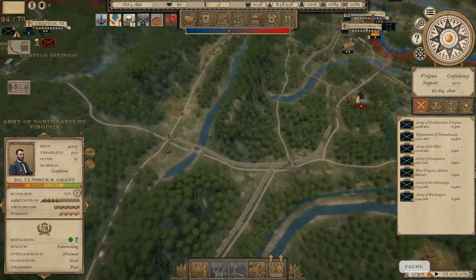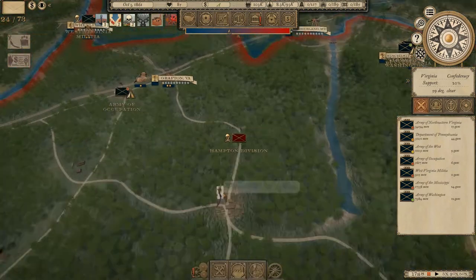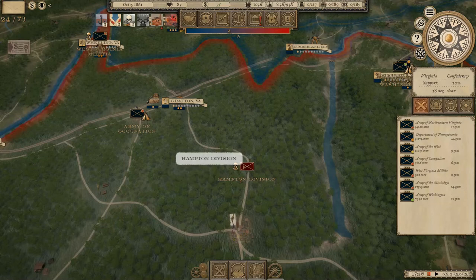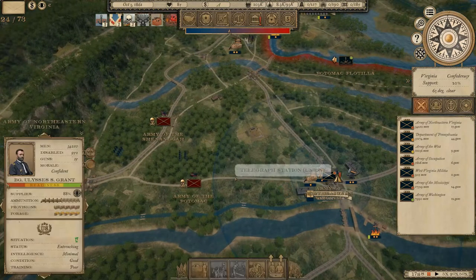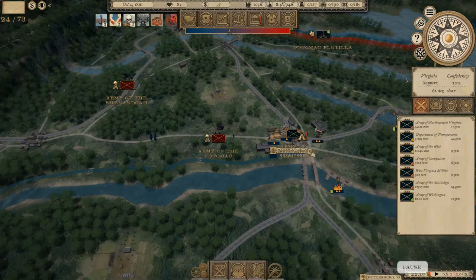I hear Rebel drums, but I don't see Rebel troops. I hear Rebel guns. Is Hampton engaged in a fight? The Army of the Potomac is moving on Grant. Now that is going to be an interesting fight. The Army of the Potomac is desperate - they're trying to move out quickly to engage Grant, which is going to get them a very nice defeat.